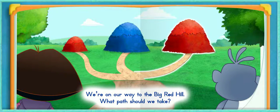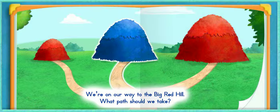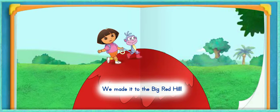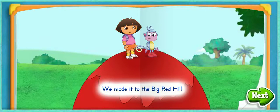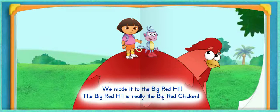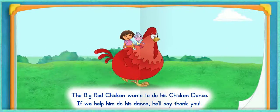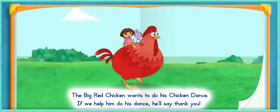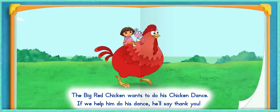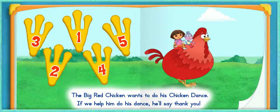We're on our way to the Big Red Hill. What path should we take? That's it! Vamanos, let's go to the Big Red Hill! We made it to the Big Red Hill! Uh-oh, something's happening! The Big Red Hill is really the Big Red Chicken! The Big Red Chicken wants to do his chicken dance! If we help him do his dance, he'll say thank you! Will you help him dance us all the way to Fishy Lake? Gracias! Click the dance steps in order from number 1 to number 5.